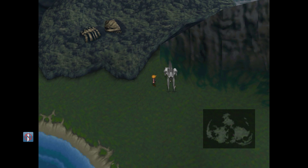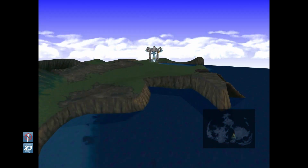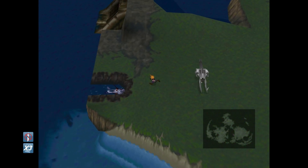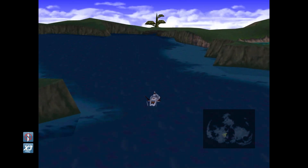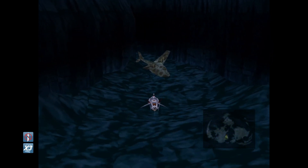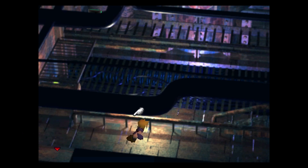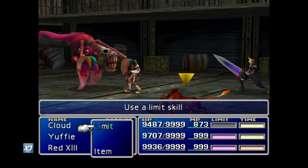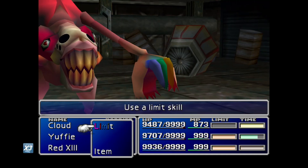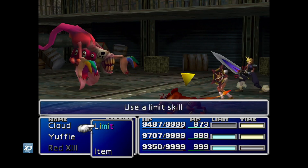Now we need to head back to Junon with our submarine. We'll head over where the airplane is and head inside. And now we wait. There he is. Steal... Steal... Steal... Steal... Steal... Come on. There we go — Fire Armlet!